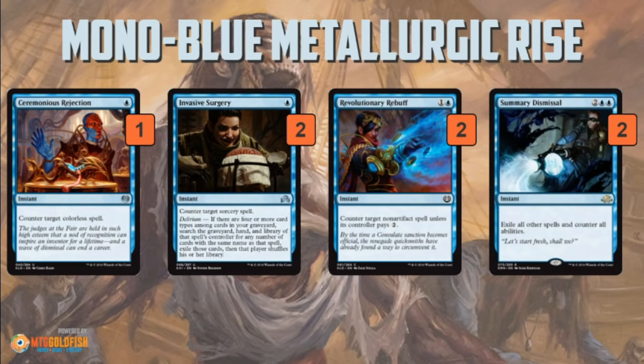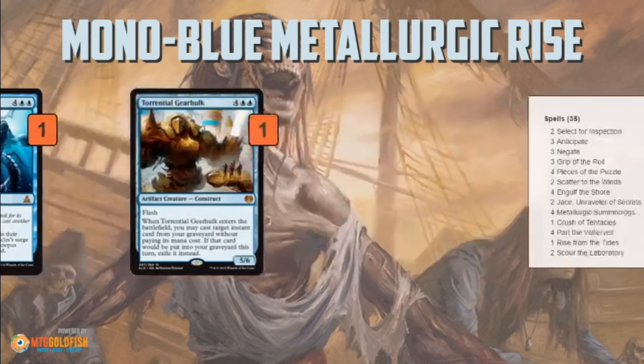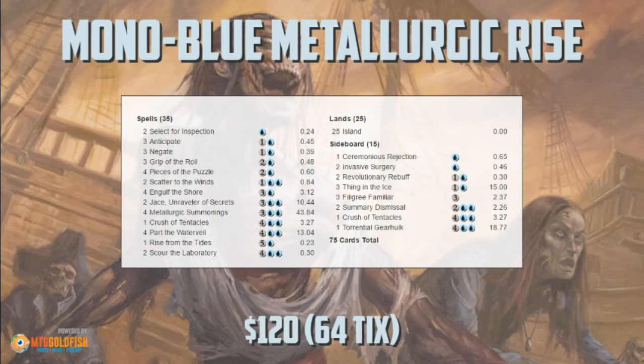Summary Dismissal handles Emrakuls, Elder Deep-Fiends, and all that kind of fun stuff. We also have a little more bounce with another Crush of Tentacles and a single Torrential Gearhulk, which has a ton of flashback targets in the deck and can also be a surprise finisher. So that is Mono Blue Metallurgic Rise, and that's been our Instant Deck Tech for today. Thank you very much for watching — I hope you enjoyed the video, and I will talk to you soon.